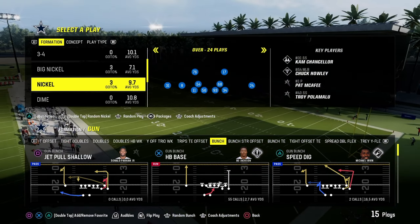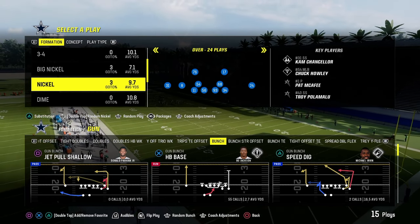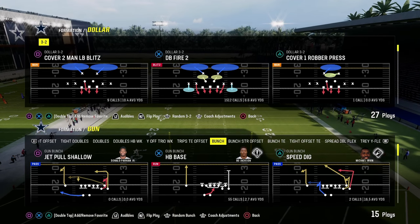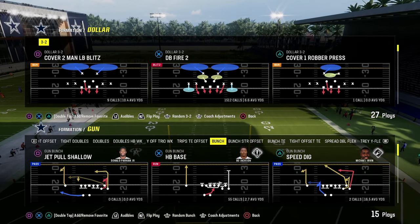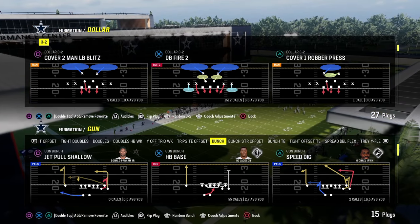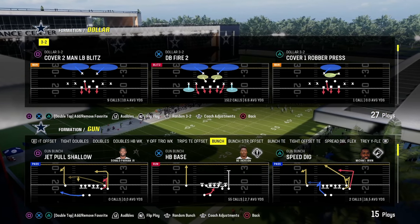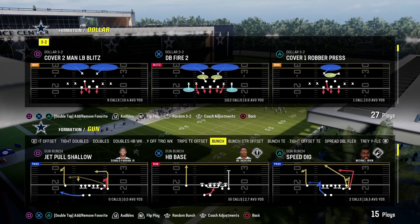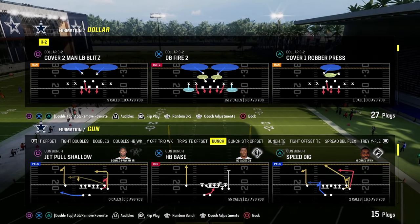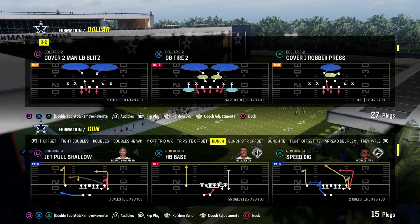In general, there are only a couple of what I would consider true blitz concepts you need to be thinking about. The first one — and we can look at Dollar to see this — is edge or slot corner blitzes. Slot corner blitzes have been really good in Madden forever. DB Fire Two is always going to be good — yesterday, today, and tomorrow. It is a good blitz method just the way the game works. So slot corner pressures is one method.